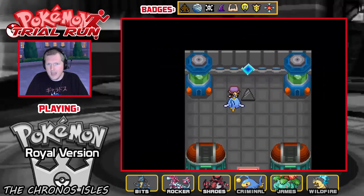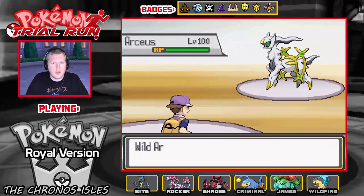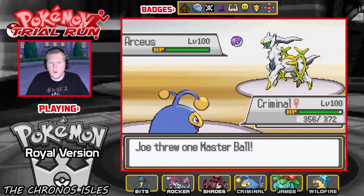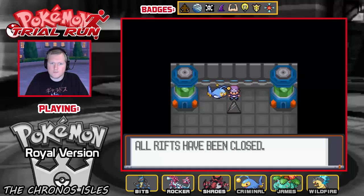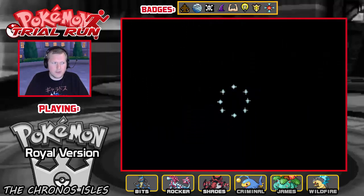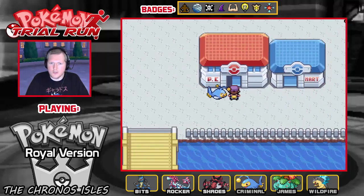So after you collect all the rifts — whether you kill all the Pokemon or whether you catch them all — another rift appears. And here's Arceus! There we go — Arceus. The little god of all Pokemon is here. All rifts have been closed. So there we go, ladies and gentlemen — that is what happens when you catch all the rift Pokemon: a new rift appears and the god of Pokemon, Arceus, appears.